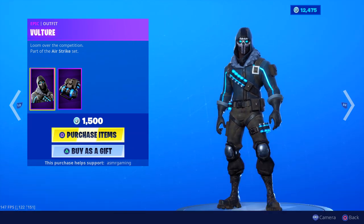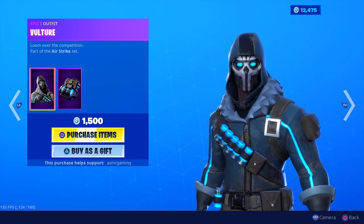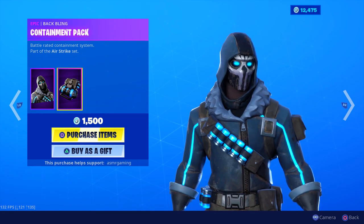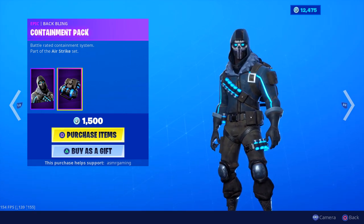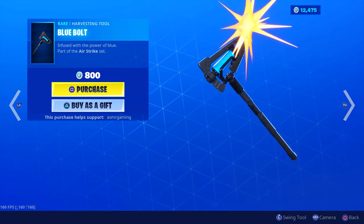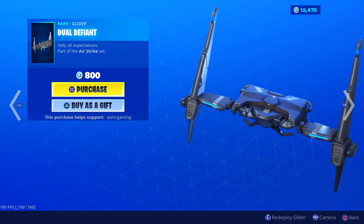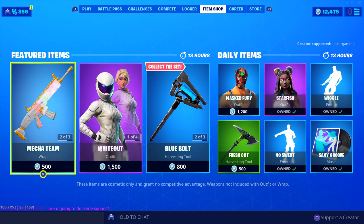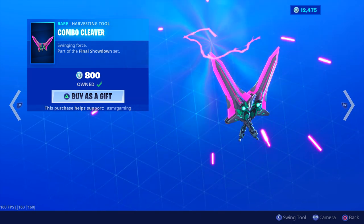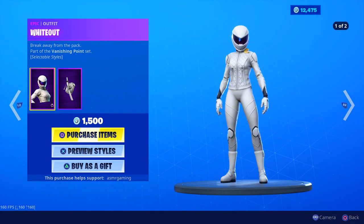Vulture is still here for those that weren't able to pick him up during the last item shop update. Loom over the competition. Someone mentioned the Containment Pack back bling probably contains shield potions — look at all those shield potions on him, he's not going to die anytime soon. The Battle Rated Containment System comes with the Blue Bolt harvesting tool, which is really cool, and the Dual Defiant glider. The Blue Bolt has a pink explosion animation and the sound is awesome — really cool animated harvesting tools.